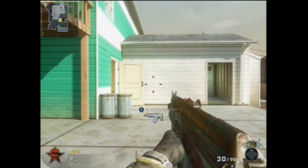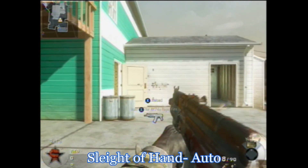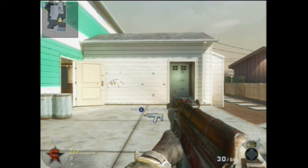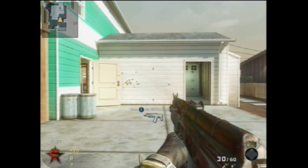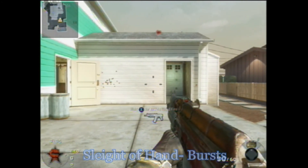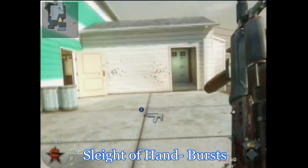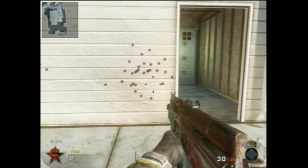Last we've got the sleight of hand auto and the sleight of hand burst. Sleight of hand looks really nice because it has a grip, but it takes a lot longer to punch out those rounds. The faster you can pop out rounds into a body, the faster you're going to kill.